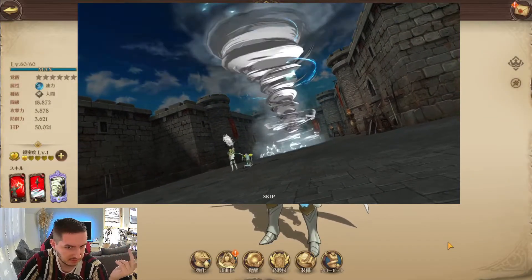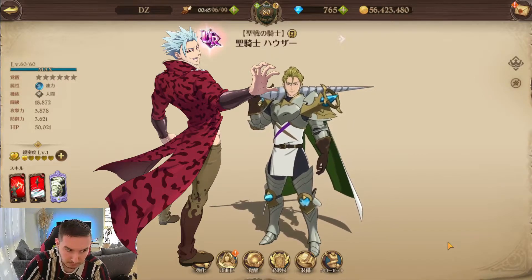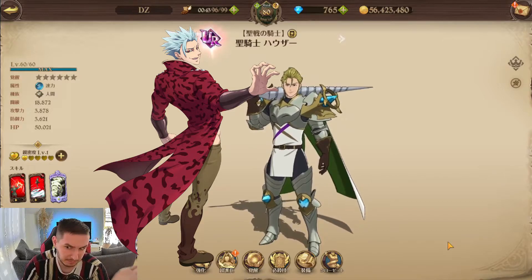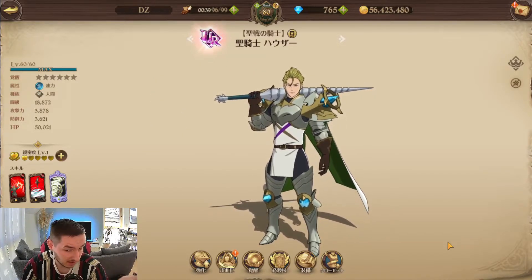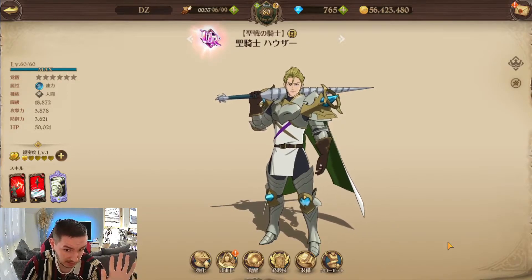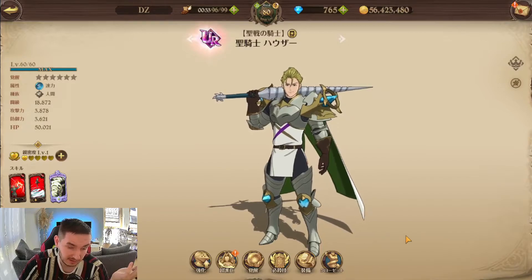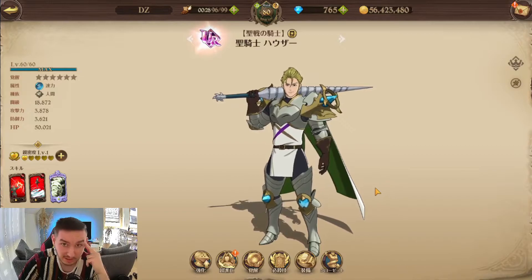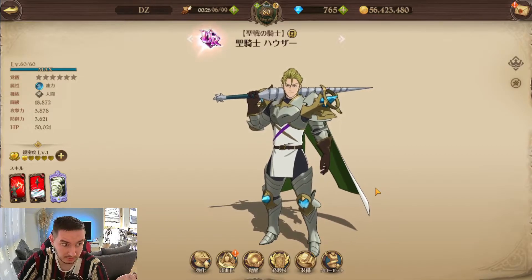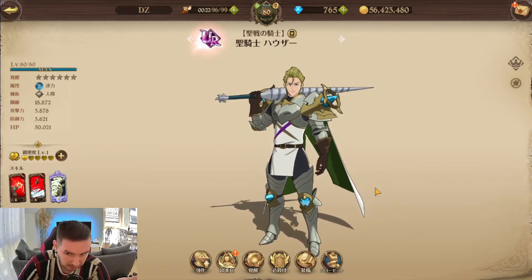Where do you use him? He is basically just another add-on for the Purgatory Barn team. You can pair Barn with Howzer, King Arthur — the Excalibur dude — and Twigo in the fourth slot. So it's literally just a Purgatory Barn support unit. Use him to support Purgatory Barn.